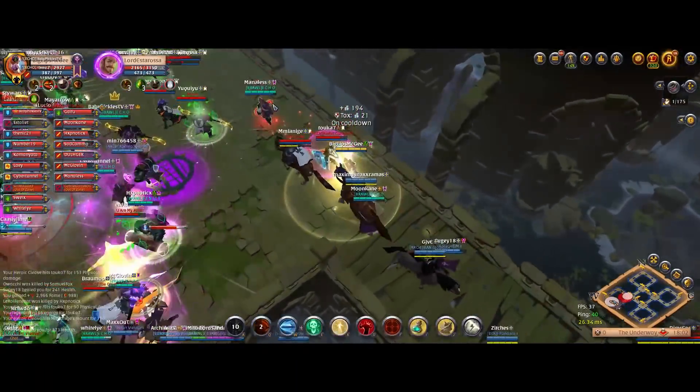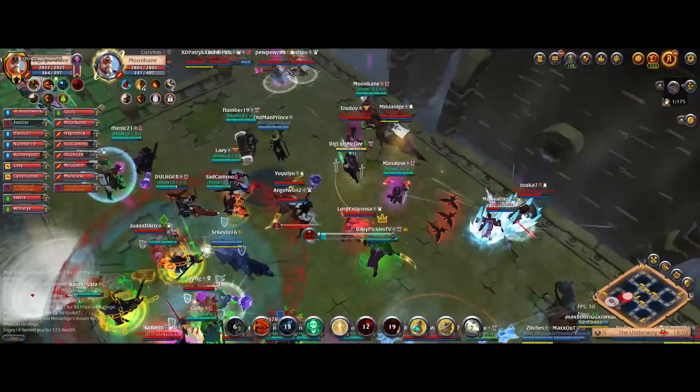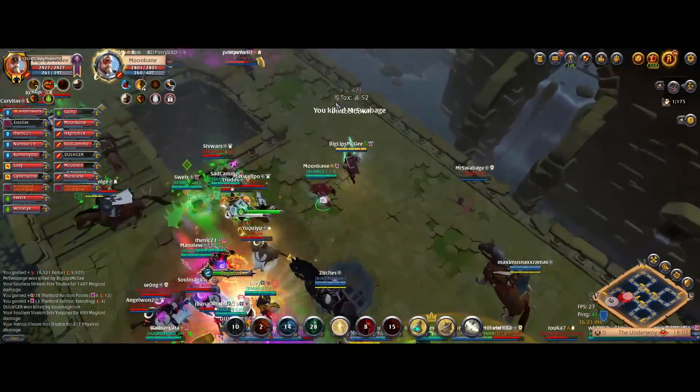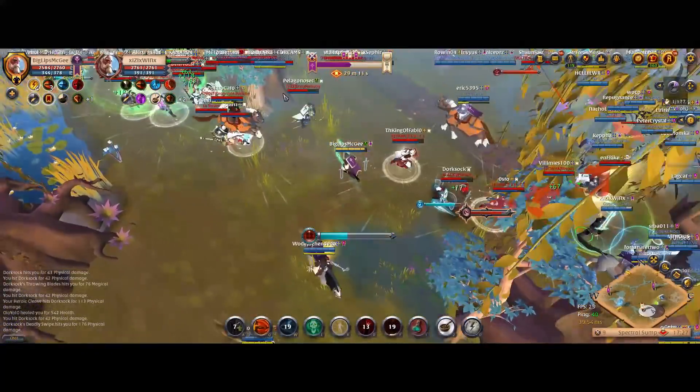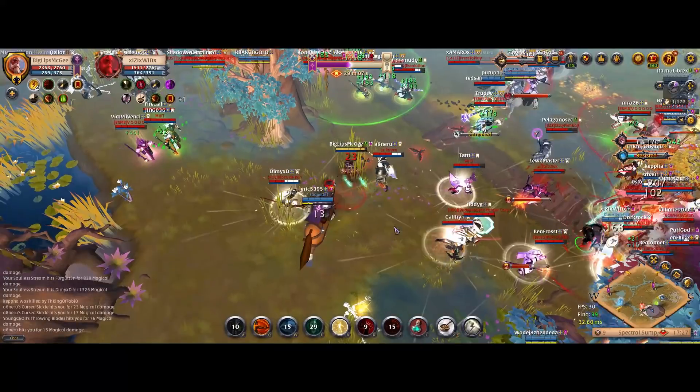You are invisible during the channel, which is disgustingly powerful with the Galatine Pair. And last but not least, obviously the damage amp — and especially 35% damage amp with Galatines — is just disgusting, so you do tons of damage from stealth. It's just dirty.